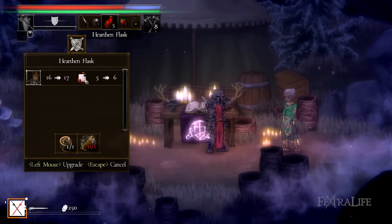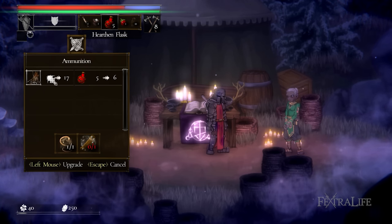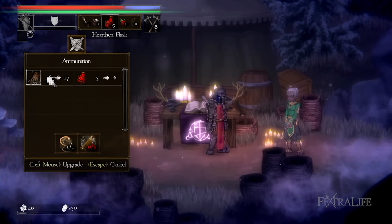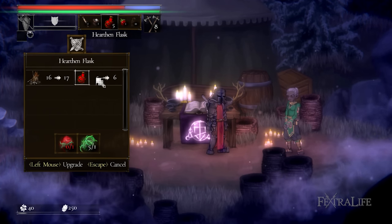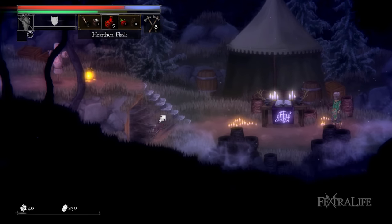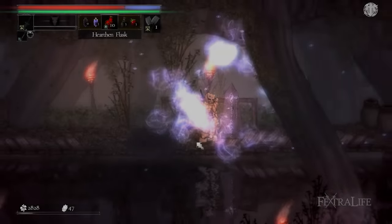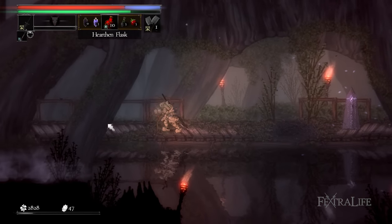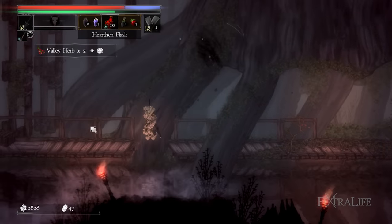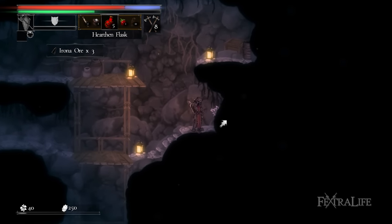Hunter tools can be unlocked by bringing new materials that you find to Trista. You can find her standing next to the hunter tool upgrade table east of town. The upgrade table allows you to increase the maximum amount of hunter tools that you can carry at a time, but it won't increase their efficiency. In order to craft these, you'll need to collect their respective materials, which can be acquired from different sources. The Hearth and Flask, for example, requires one Valley Herb that can be collected from Red Bushes, while Ammunition requires Irona Ore, which can be collected from Stone Piles or Crystals.